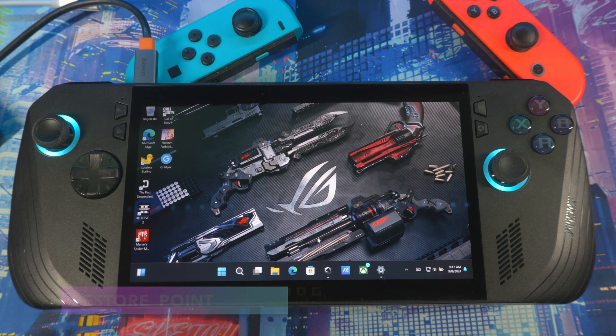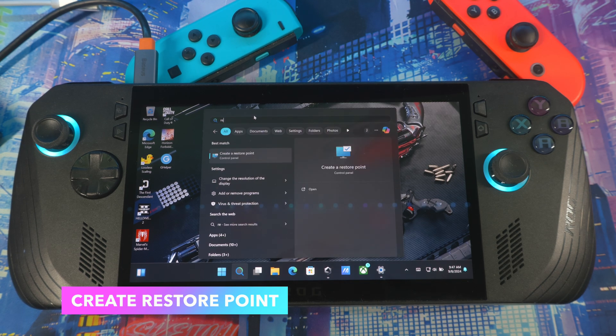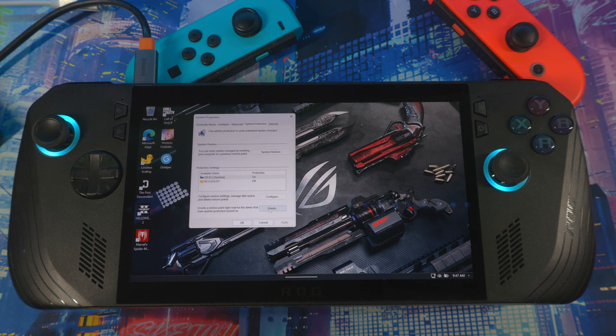The first thing I want you to do is create a restore point. This is just in case there's any issue and you want to go back to a previous point before you touched anything on your device — it brings everything back to what it was. Go to search, type 'restore,' and you'll see 'Create a restore point.' Once you get to this menu, hit Create, put in a date or whatever name you want, then hit Create. This is always the first step I show before doing anything on my device.